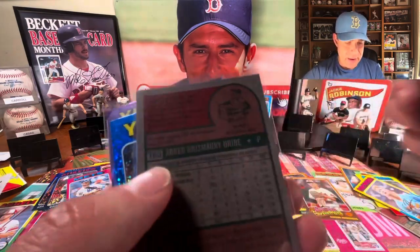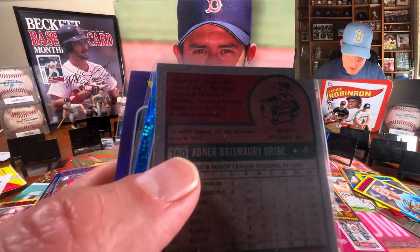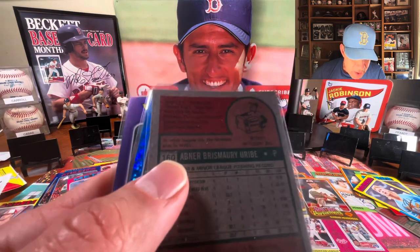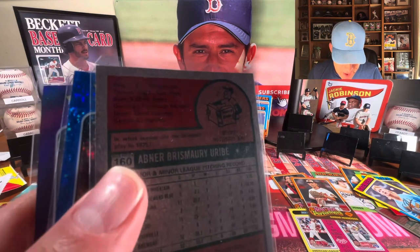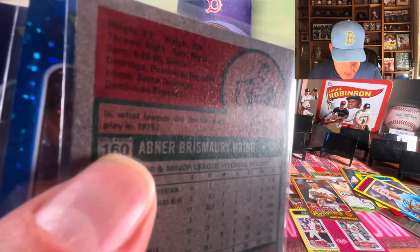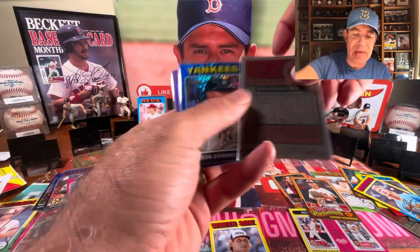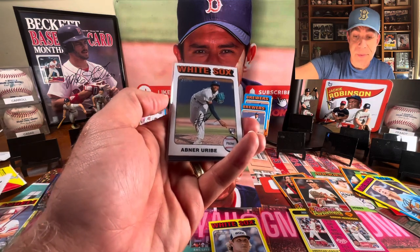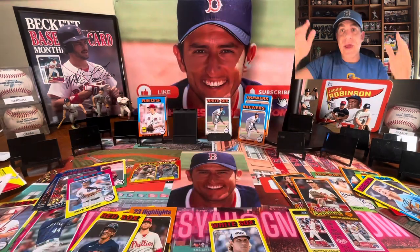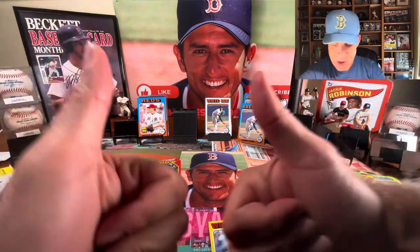It does say it on the back but it's hard to read. I think it says team error — it says 'white border' but it's also a team error, so it doesn't even say 'error' explicitly on there. Super weird, but it is an error card. I hope that you guys have an awesome rest of your day. Keep that big smile on your face because baseball cards are awesome. And Nomah loves you.